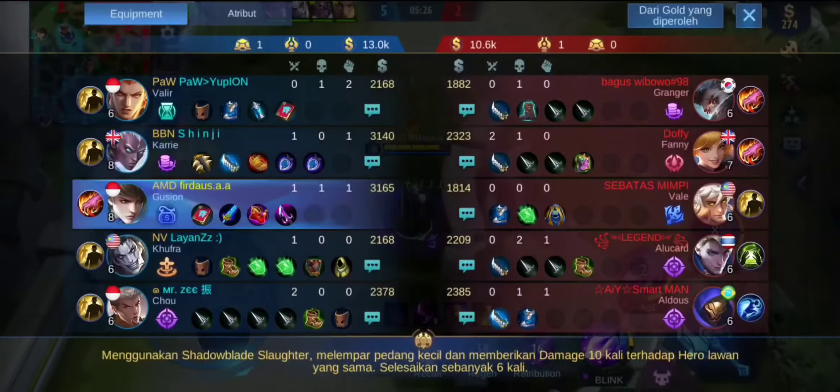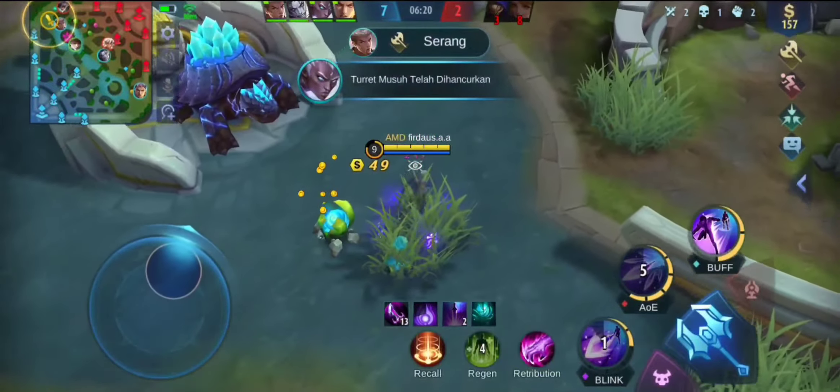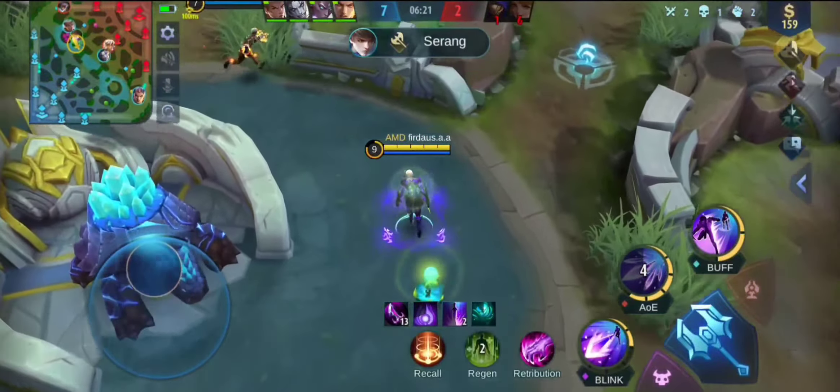Saya perhitungan, ini bisa enggak ya masuk ke turret, apakah nyawa saya akan mati. Nah, disini kombo terbaik Gusion yaitu kombo matahari! Inilah kombo terbaik Gusion - kita menggunakan skill 2, perpaduan antara beberapa skill. Melihat banyak dagger menusuk bersamaan ke satu musuh - itu yang dinamakan kombo matahari! Disini kita melock MM-nya, kita bales dendam tadi. Kita tadi gagal melock MM karena salah pencet di skill ulti.